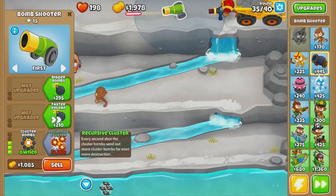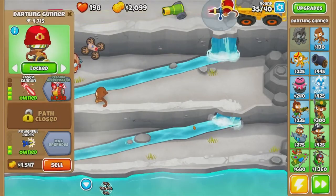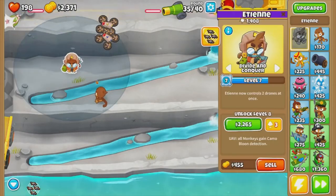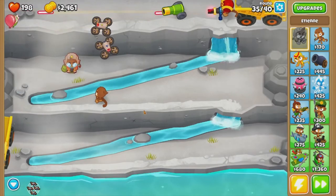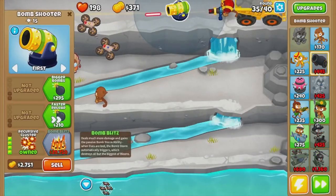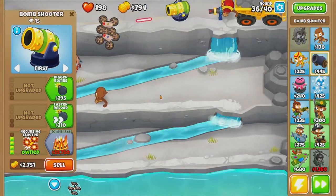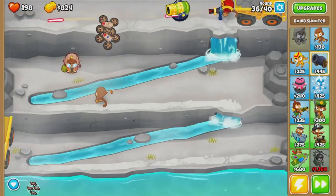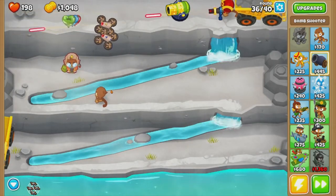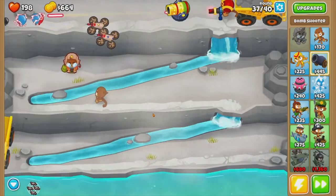Cluster bomb. Recursive cluster. As you can see, this dartling gunner is absolutely carrying us right now. Etienne's not doing too bad either. I've got a free dart monkey down here. So this is a new map that came out in update 32.0. It's a pretty decent map, not that bad.